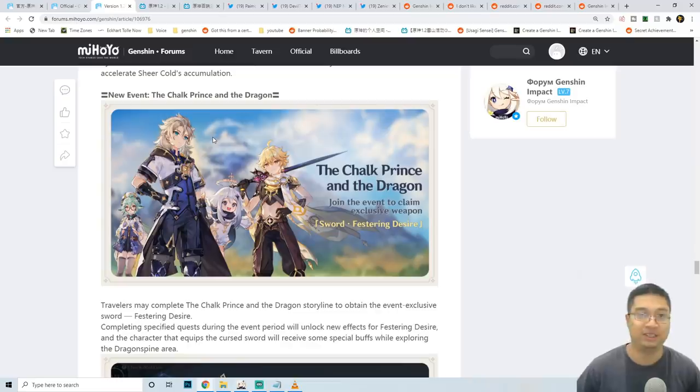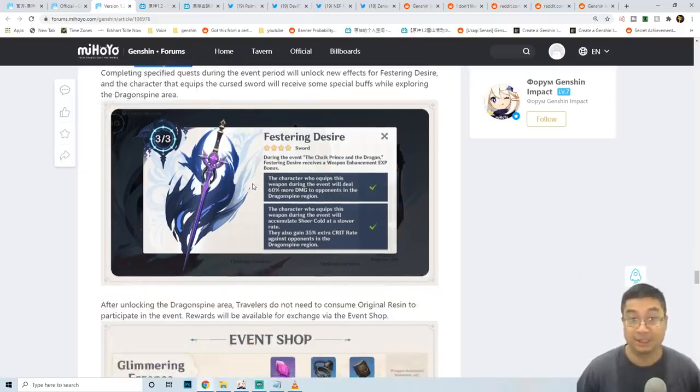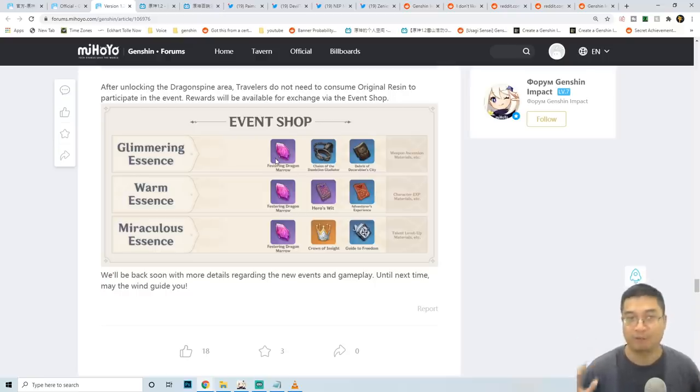The massive new event involves the Chalk Prince and the Dragon. You'll receive a free exclusive event weapon called Festering Desire — a one-handed sword with special buffs in Dragonspine: 60% more damage in the zone, 35% increased critical chance, and reduced Sheer Cold. It's potentially stronger than some five-star weapons in the region. All essential materials, experience books, and weapon refinement materials are provided through the event shop — no dungeons or duplicate drops needed.